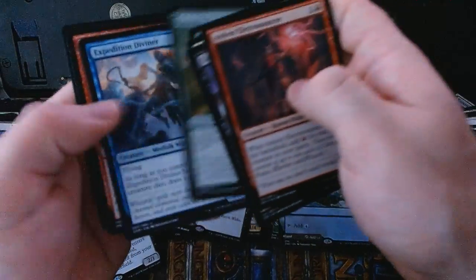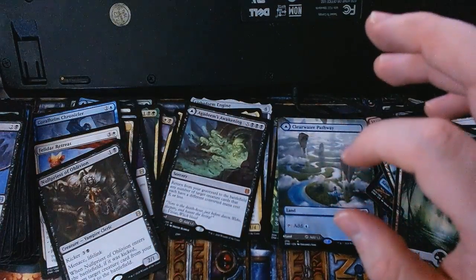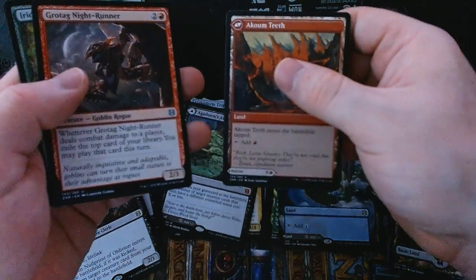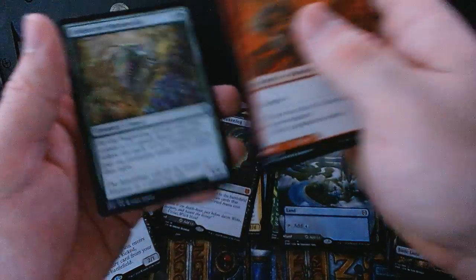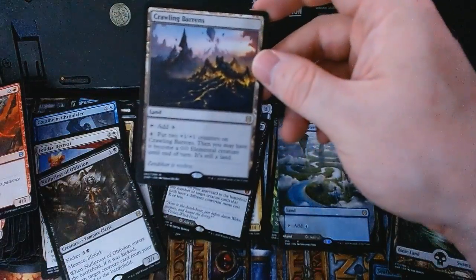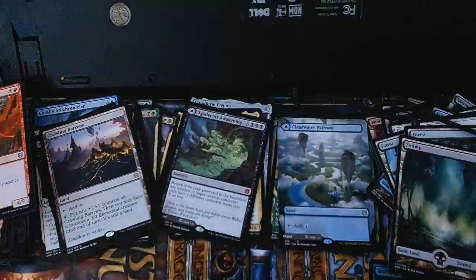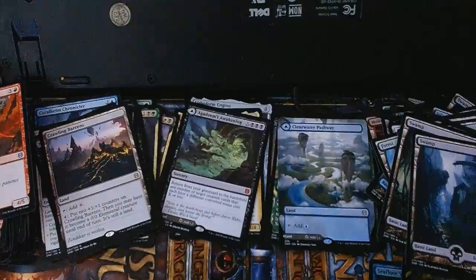There's our regular Nectarpot friend, and a full-art Canopy Baloth! With our uncommons we've got a Coom Warrior — it's got the Coom Teeth on the back. For the rare we've got a Crawling Barrens — a neat little man-land. There is also a foil Kabira Outrider, a full-art basic Swamp, and an Arena advertisement.